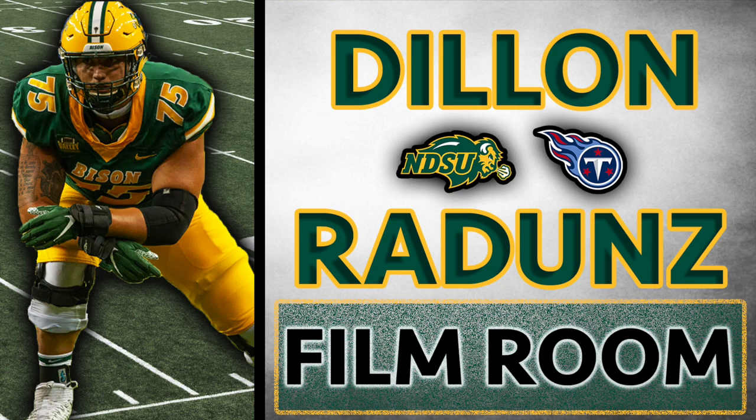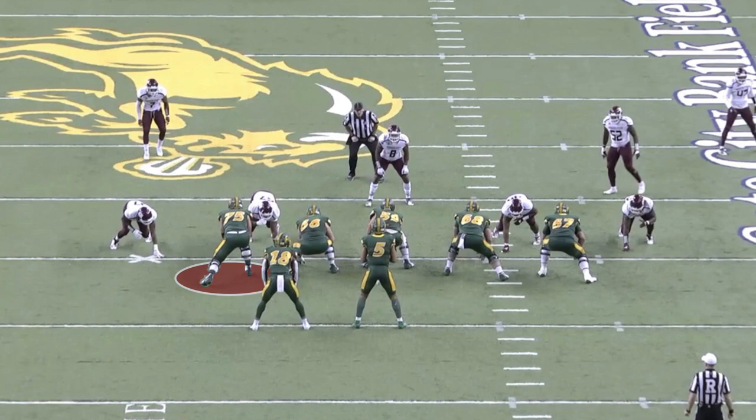Dylan Raidens is to me a first-round caliber tackle. He's got 34-inch arms — usually the threshold you look for is 32 inches — and he puts that arm length to use in pass protection. He's got the ability to move that really helps him keep his feet square in pass pro, and it also helps him for zone blocking. He has the mentality to drive people to the ground and finish blocks.